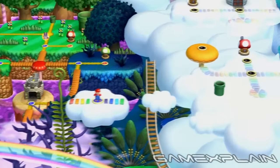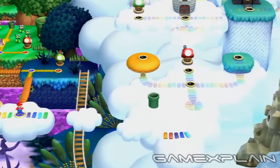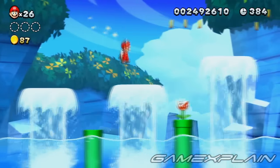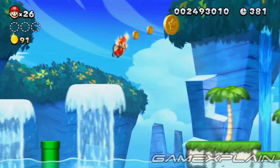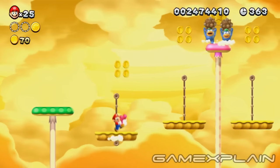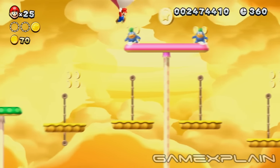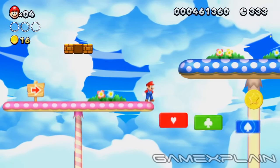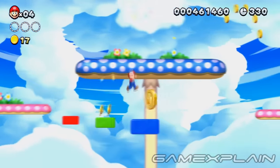Finishing that level will unlock a secret shortcut to Moraine Clouds, allowing you to bypass Rock Candy Mines entirely. If you're having trouble reaching any of the Star Coins in the game, try returning either with a Flying Squirrel Suit or a Pink Baby Yoshi. Both of their flight abilities should be a huge help. Or if you're playing with a Wii Remote, remember that you can use the GamePad at any time to create a series of platforms leading right to your prize.